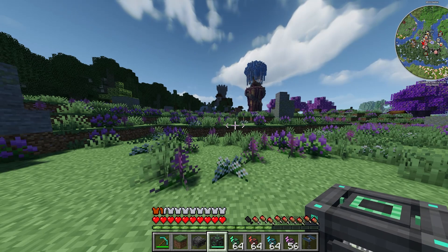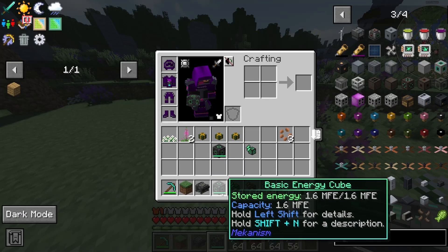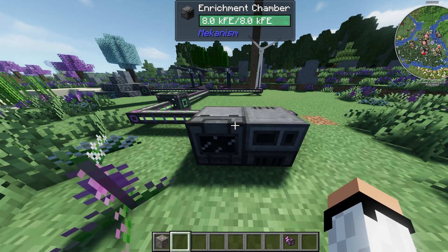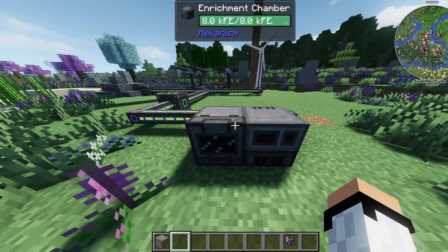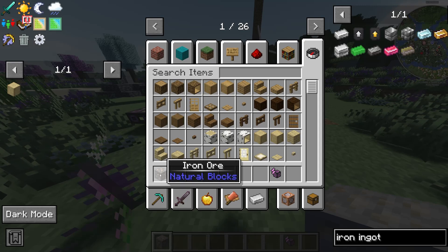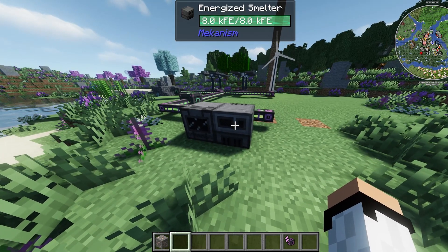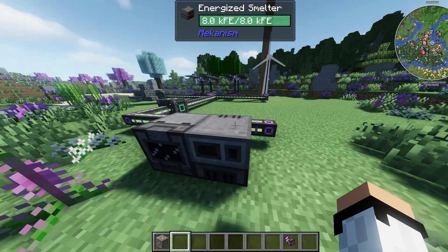You can use energy cubes with machines like the digital miner, which I'll show you later in the video. Just remember that if it's a basic energy cube it might run out of electricity pretty quickly. Another reason Mekanism is one of the best mods is it allows you to multiply your ores — the maximum is up to five times, meaning from one ore you can get five iron ingots. I'm going to show you up to triple ore processing, which is manageable for a beginner.